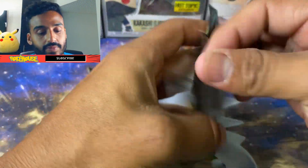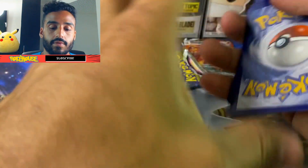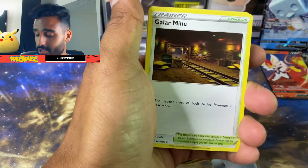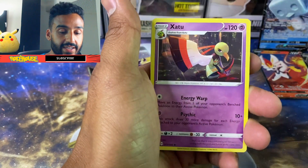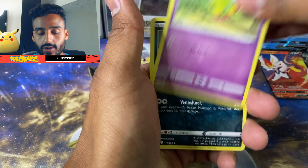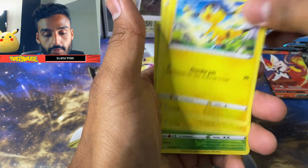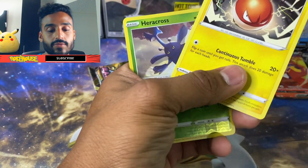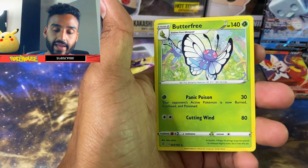We got a Rebel Clash. Honestly, I'm not even too sure what comes in Rebel Clash — I barely look at this set. I know it's not that great of a set. I think it's the least favorite among the whole Sword and Shield era. We got a Trubbish, Helioptile, Voltorb, Heracross, and a Butterfree.